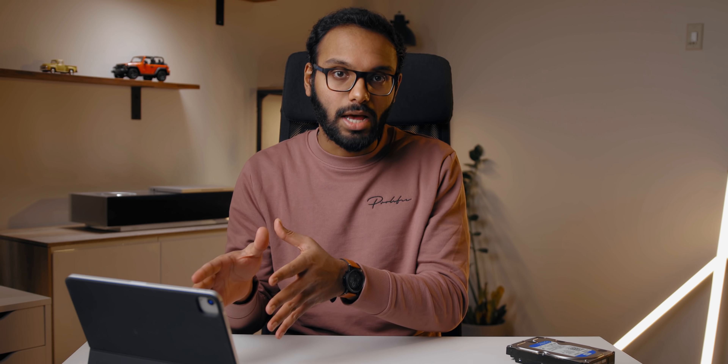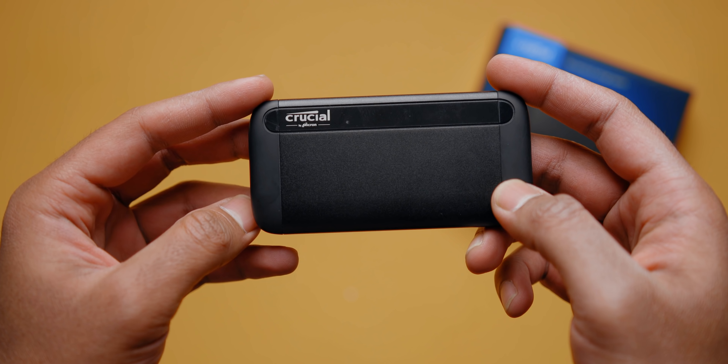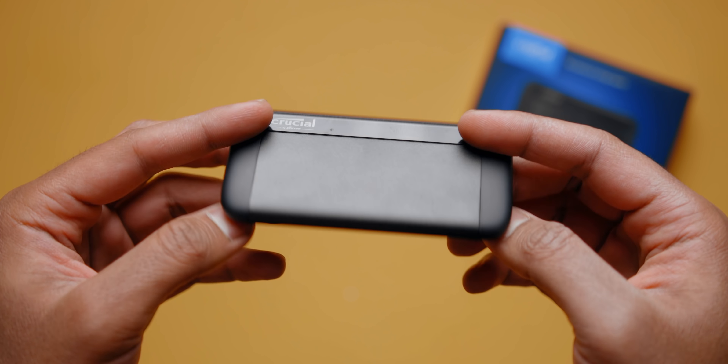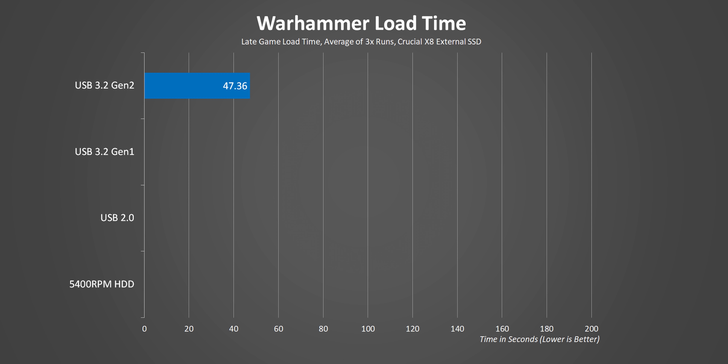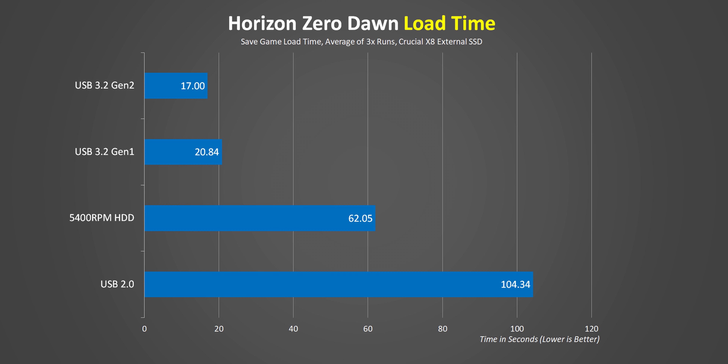Knowing the problems and transfer speeds of your ports is half the battle when shopping for an external drive — you could overspend on a drive that can't run at full speed, or plug a fast drive into a slow port. To illustrate this, I'm using Crucial's X8 SSD with a USB 3.2 Gen 2 interface rated at 1,050 megabytes per second. At full speed on a Gen 2 interface it gets really good load times, which dips slightly on Gen 1, but plug that drive into a USB 2.0 port and you'll be waiting around forever — it takes almost as long as a 5,400 RPM internal hard drive, and in some cases even longer — sometimes double the time.